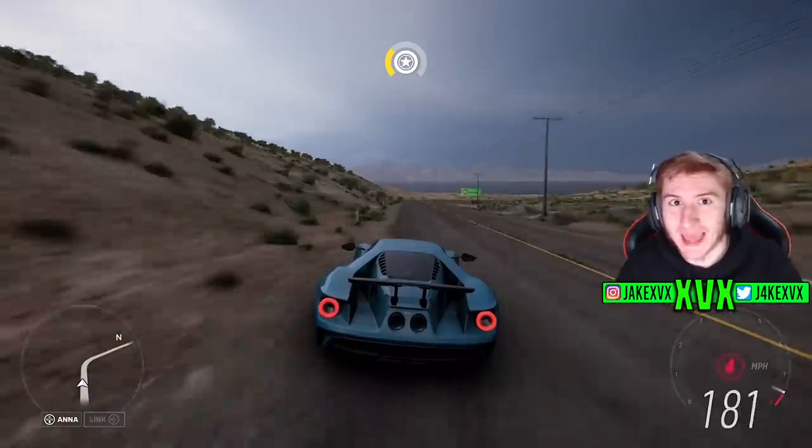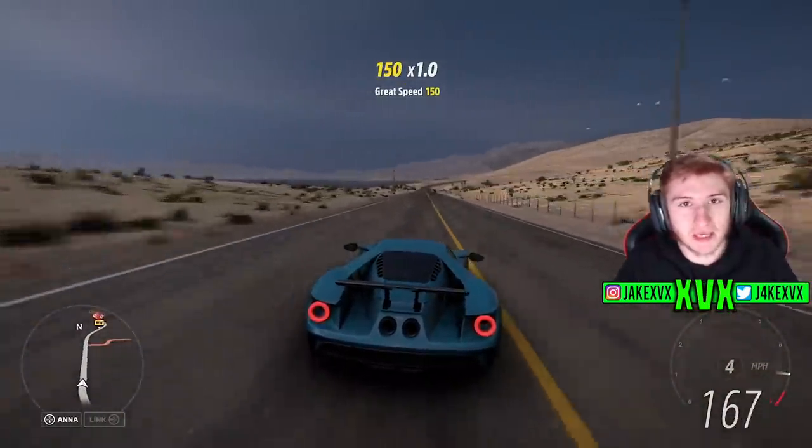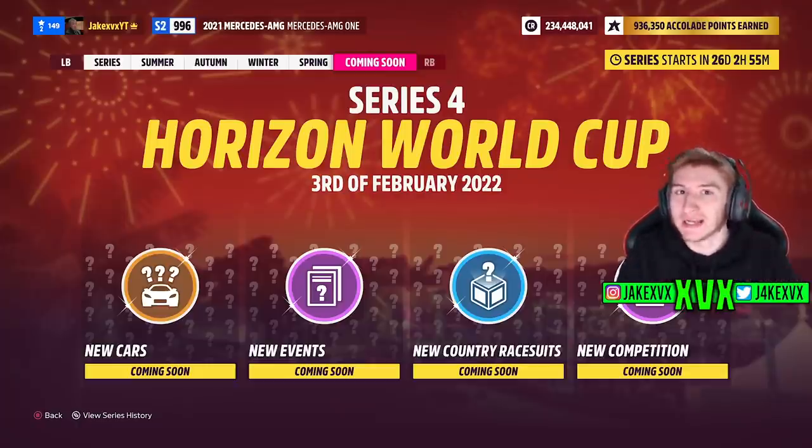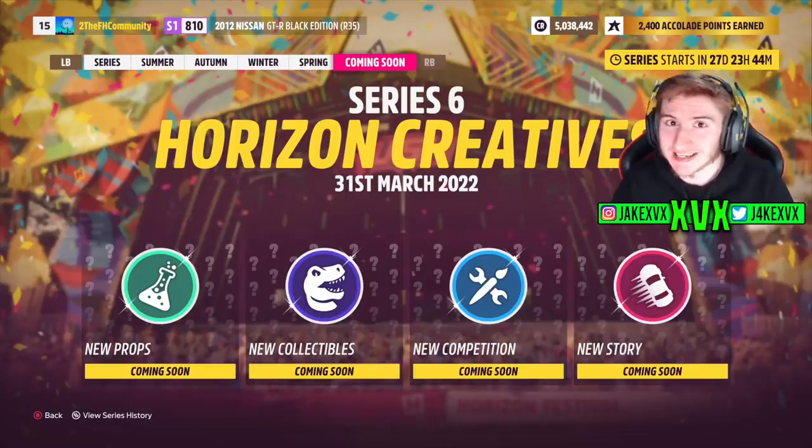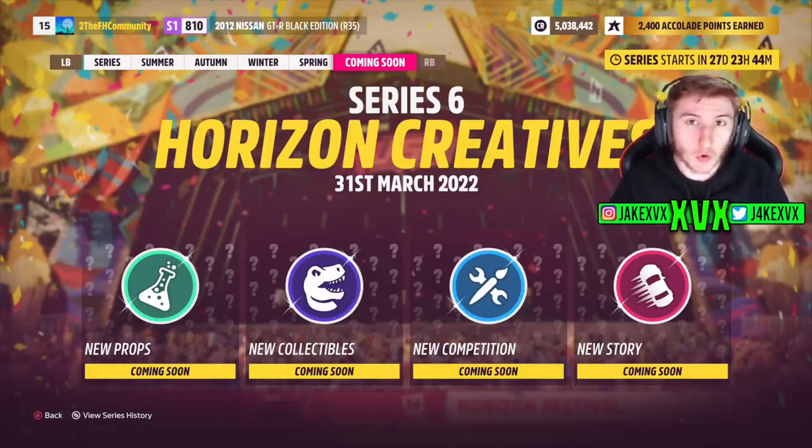At the end of every festival playlist there is a coming soon tab which gives you a glimpse as to what to expect for the next update. Last month we could see the tease for the stunt park. Well if you go to your festival playlist today and go to the coming soon tab, we can see the tease for Series 6 which is called Horizon Creatives. It starts on the 31st of March, and we have four indications of what to expect in this update.